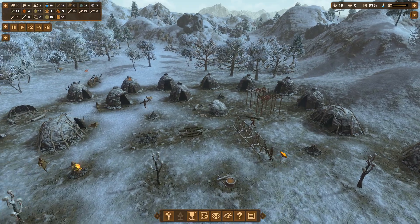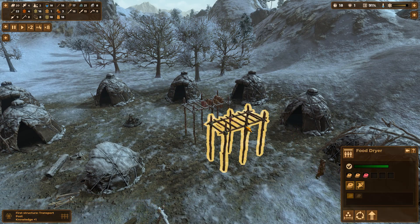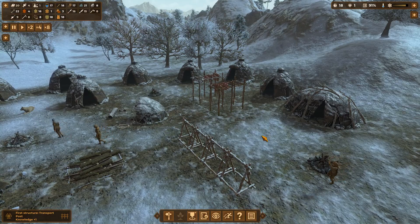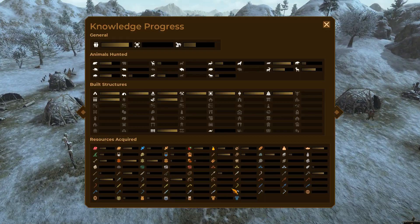Well my people are building stuff. We've got our first structure - transport post, knowledge plus one. Fantastic. Our food dryers are in use, which is good. I built my second one just a little while ago. Let's have a look at that menu because we have some new buildings now - transport posts. They're down here - transport post: 1, sledge: 0 of 1. So we'll get a point when we do that.